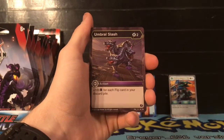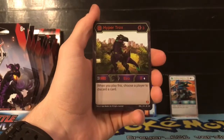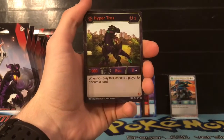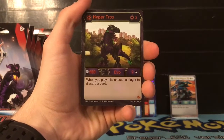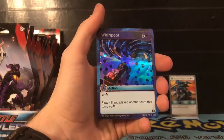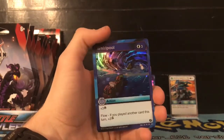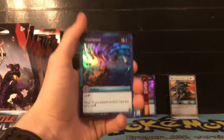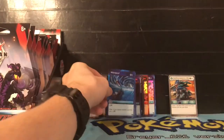Our next card is a super rare - Hyper Trox. I think we already have one of these, but cool to get another one. For three energies, 900 B power, two damage, evolve off the Darkest Trox, and when you play this card choose a player to discard a card. Our next card is a rare - Whirlpool. For three energies, plus three damage. Flow: if you played another card this turn, plus three frost! So that's going to add three energies onto your opponent's flip card costs - a three energy card becomes six energies. That's actually really cool and really good for three energies.